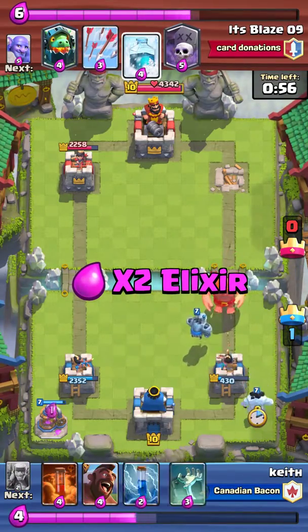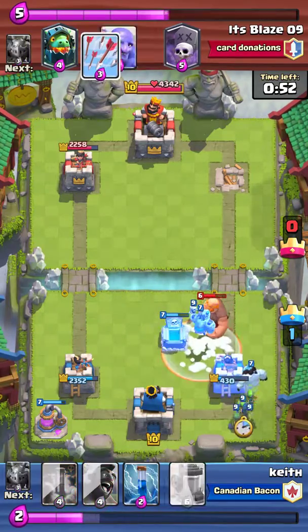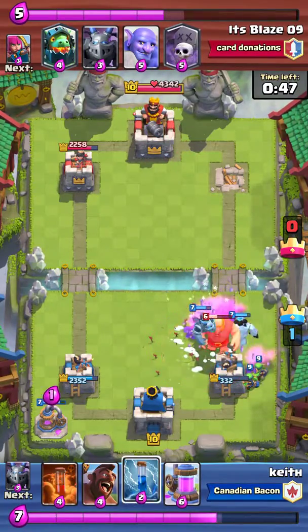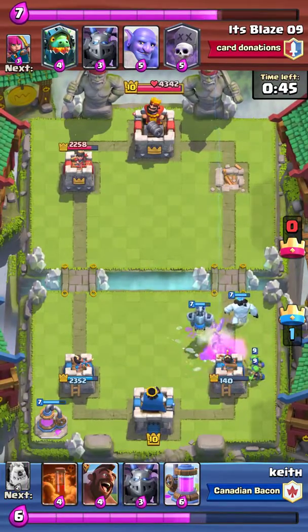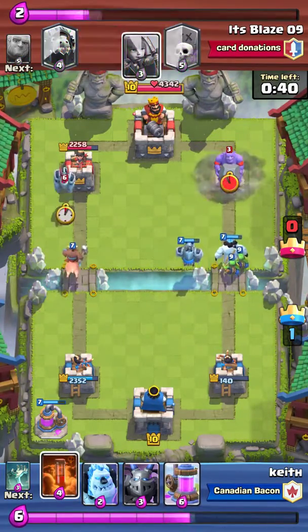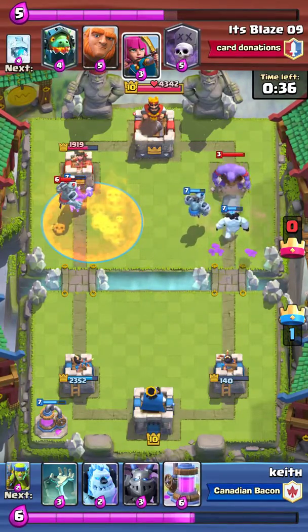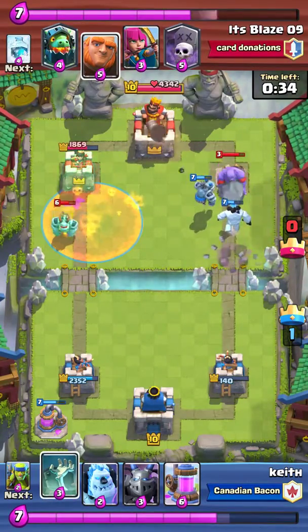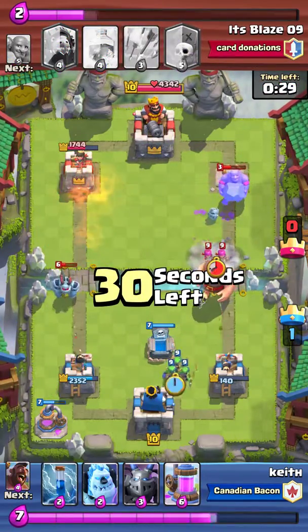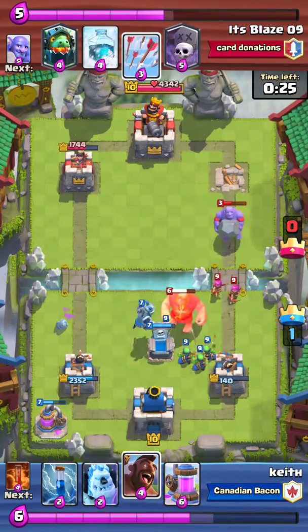Here we go — see, the hog is ready, lock and loaded. We are ready to go, just waiting for me to play down the hog. Hog, there you go. Where's my first card? First card — poison. Second card should be mega minion. Oh it's not — tombstone is second. Third — spirit goblins. Here comes the fourth and then the hog will come back in. Hog is ready to go, lock and loaded.